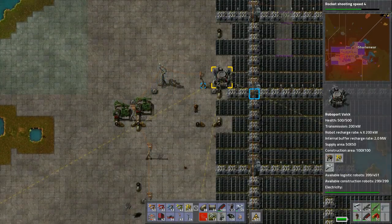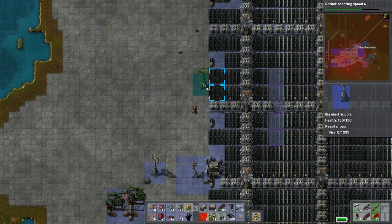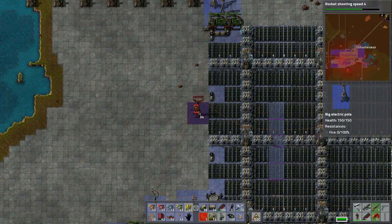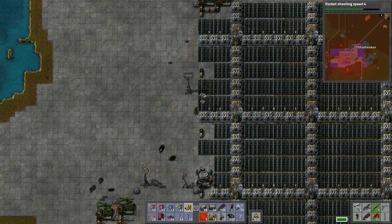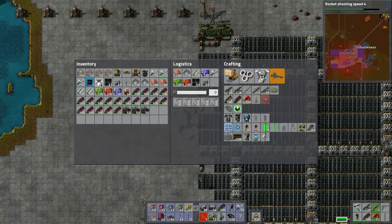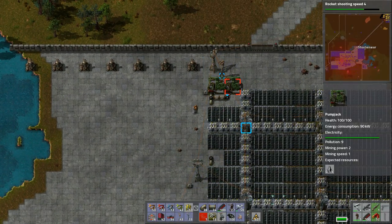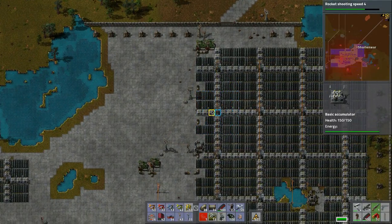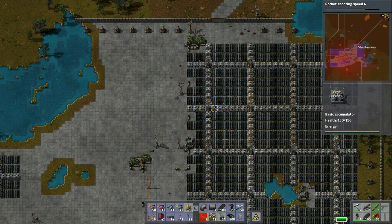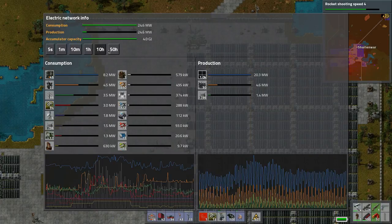Maybe throw the pole like that - does that get us back into business? I think so. We need to put a pole like this - we'll have to put those poles differently probably, but I think that will do the trick. This is the massive network, yeah.